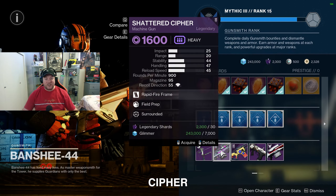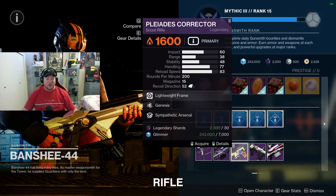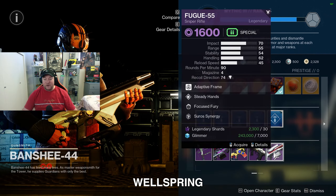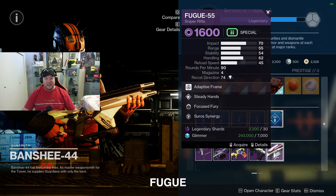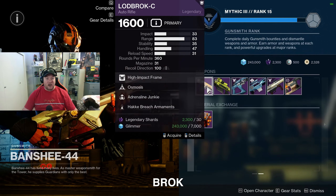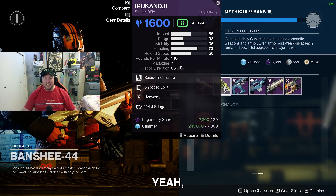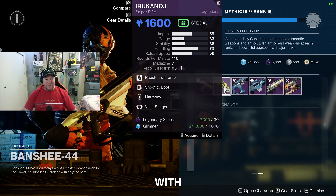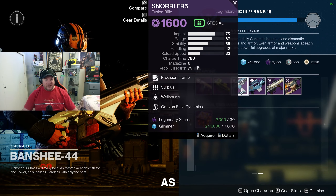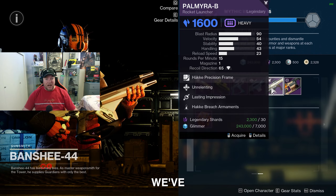Next we've got the Shattered Cypher machine gun with Field Prep and Surrounded, the Pleiades Corrector scout rifle with Genesis and Sympathetic Arsenal, the NEOD submachine gun with Well-Rounded and Wellspring, the Fugu sniper rifle with Steady Hands and Focused Fury, the Laud Brock-C auto rifle with Osmosis and Adrenaline Junkie, the Iru Kanji with Shoot to Loot and Harmony, the Snorri fusion rifle with Surplus and Wellspring, and the Galoo sniper rifle with Overflow and Harmony.